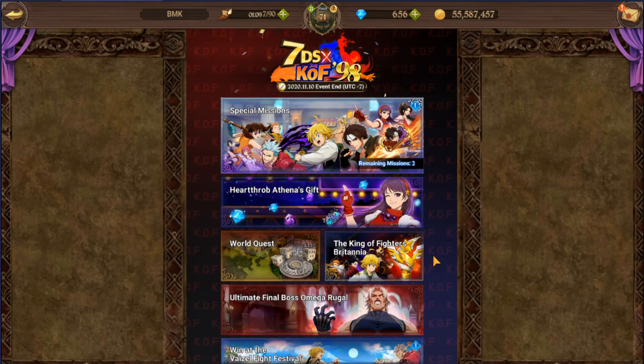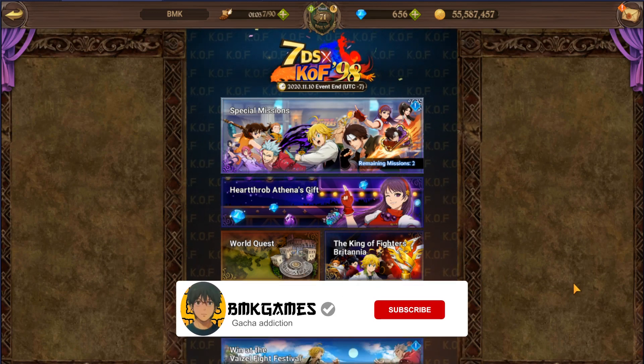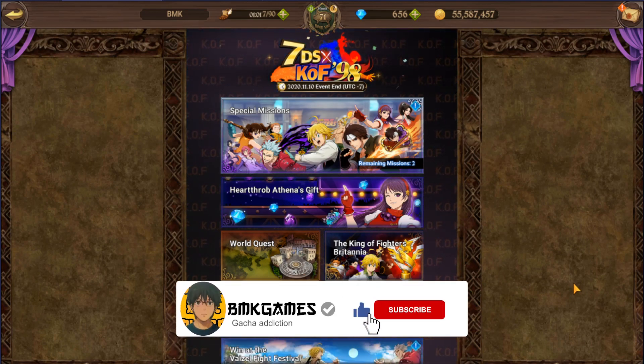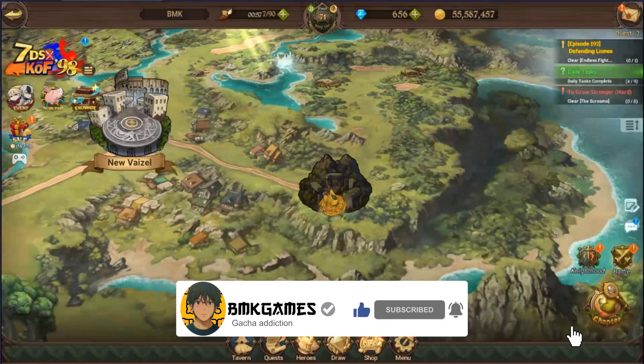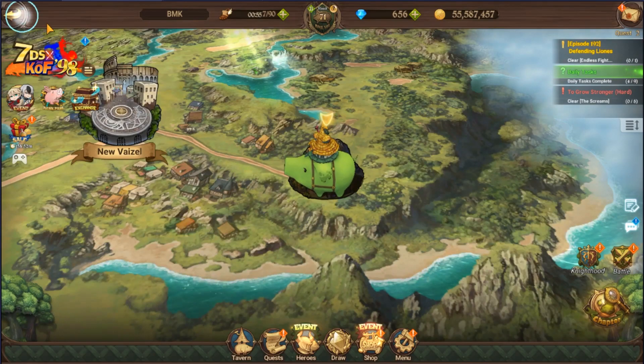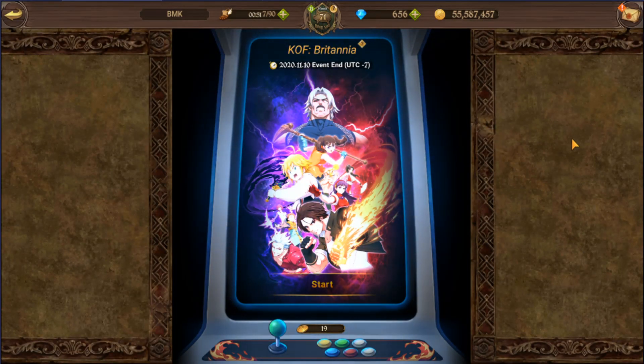Welcome back to Seven Deadly Sins Grand Cross. Today we're taking a look at the King of Fighters Britannia and the new King of Fighters collaboration. To unlock this you have to complete all the quests in the world quest. It's a very new exciting tournament-based event because King of Fighters is a fighting game.